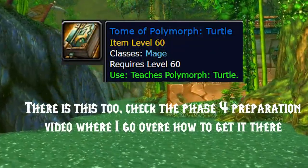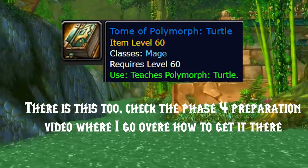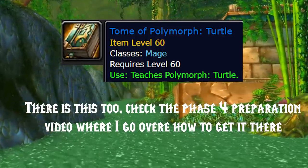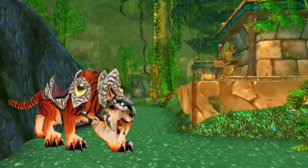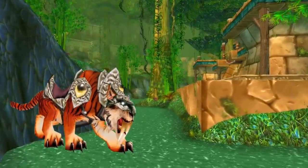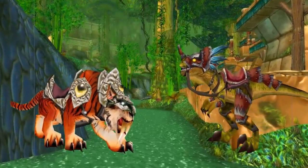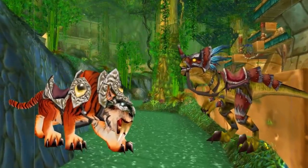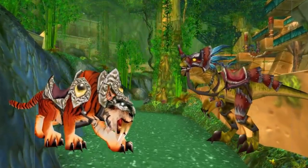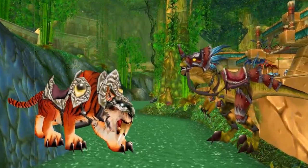So that's everything new with ZG. I hope it gives you a nice idea of what you're getting and whether it's something you wish to aim for. One more thing — actually two: the Swift Zulian Tiger from High Priest Thekal, and the Swift Razzashi Raptor from Bloodlord Mandokir. Both have super rare drop rates, so best of luck on the rolls. These mounts are still rare and exclusive in the live game today, and I believe you can skip Epic Riding if you get one of these as a drop.